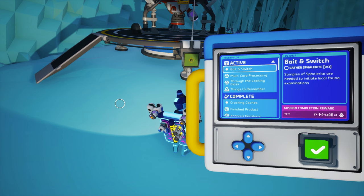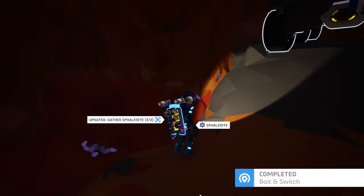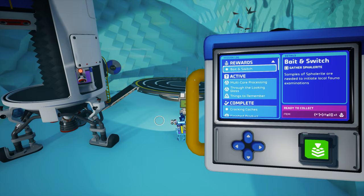Exodynamics has updated the mission log on every landing pad, so to get started, you simply need to open the mission log and take a look at the new Bait and Switch mission. There, you will discover that you need to collect three Sphalorite Nuggets to unlock — well, that is not quite clear given the undecipherable text. You don't actually need to do anything with these three Sphalorite Nuggets; they simply need to be collected to complete this mission.